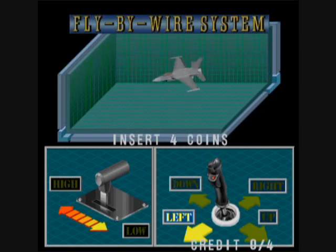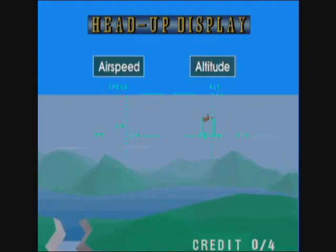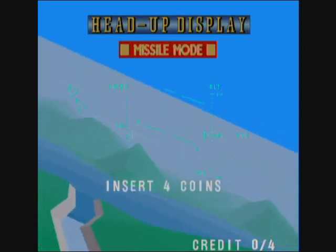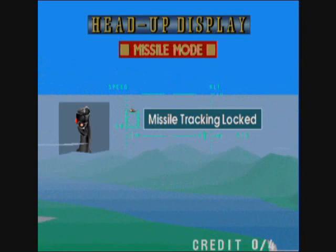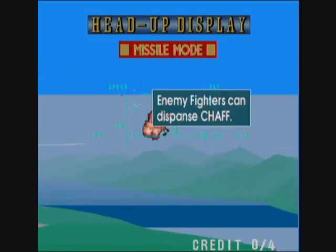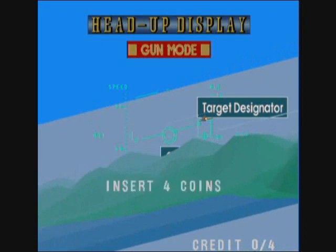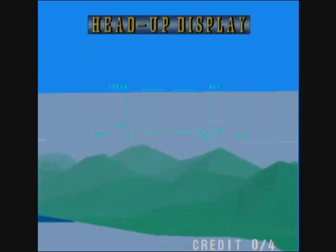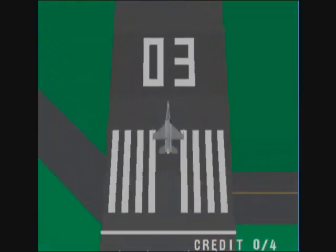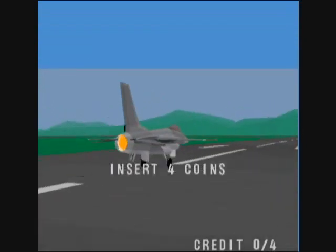One button on the joystick is for your regular shot, and then one is your missiles. You have limited shots and missiles, though you have tons of shots and really shouldn't run out. There are three difficulties: cadet, captain, and ace. For each difficulty there are six enemies that you must shoot down. Defeating each enemy will grant you some seconds restored on your timer and will also give you back some missiles.